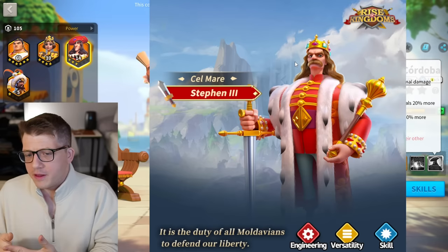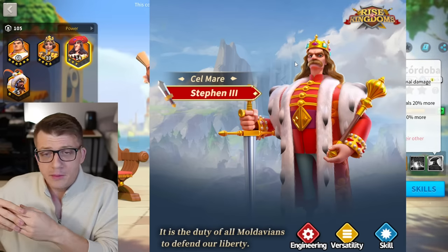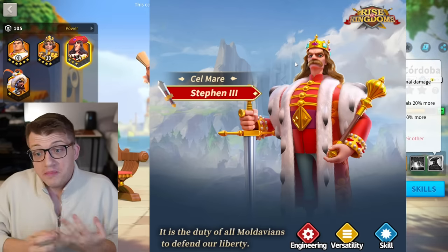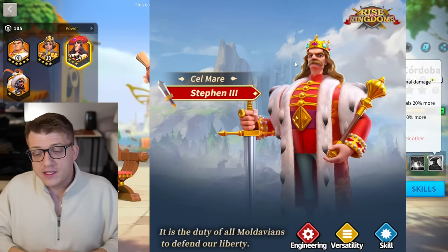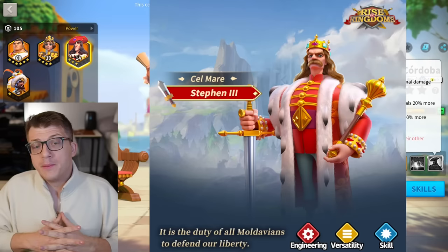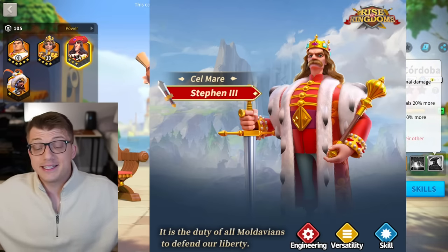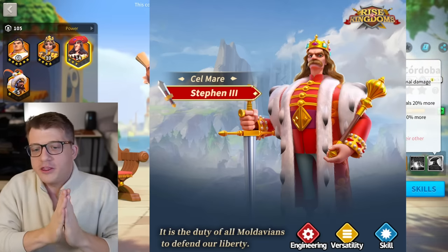Stefan is more niche than Philip the Second, so I'd rather Philip be the Mightiest Governor commander so more players can get their hands on him. However, looking back historically — Heraclius and Lapu-Lapu were Mightiest Governor commanders — it could be the case that Philip is Mightiest Governor and Stefan is the Wheel of Fortune commander. We'll have to wait for official announcements on the Rise of Kingdoms channels. Let me know what you think about Stefan the Third in the comments — are you excited, will you invest in ranged, or hold out for cavalry?